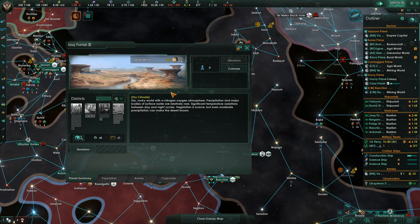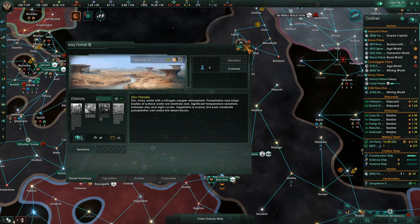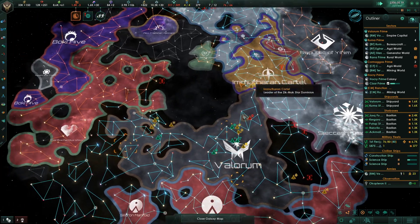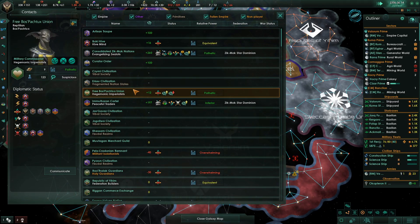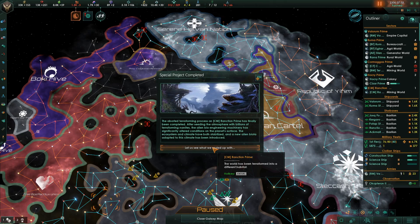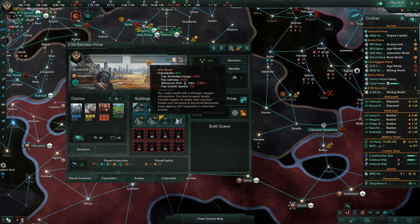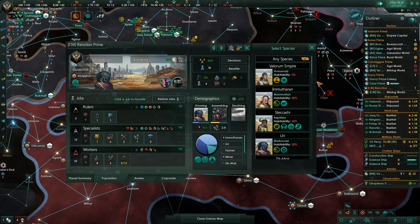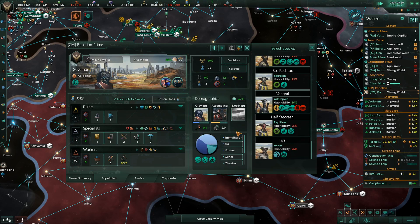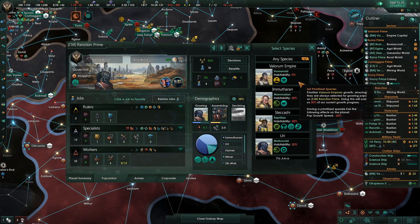These planets up here — if we were going to colonize them, we're at 65%. Who would we colonize them with? These guys are arid worlds, not quite great, but they might be the best we can do. If we can get another 5% — we get the Republic of Yee-heem, and the Free Boss Achoo. Special project concluded: the world has been terraformed into a different habitat. Ranchon Prime — what's it been terraformed into? An arid world. Hopefully the species there will grow on it.